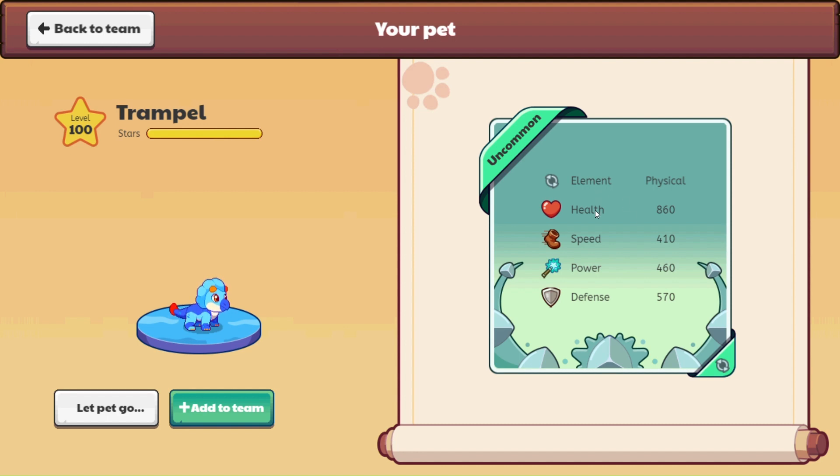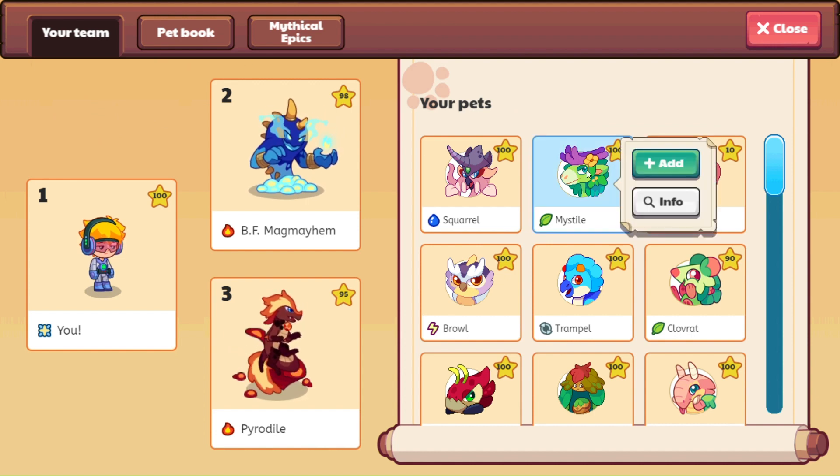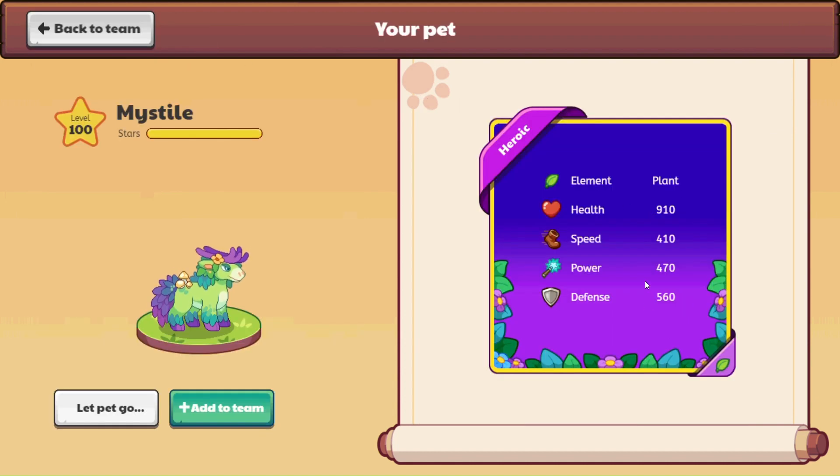For the rarity label — 'uncommon' really just relates to how easy it is to obtain them, whether it's easy or difficult to catch them. I'm not really seeing much of a difference in the values between Trample and Misteel. I've added the numbers together for some of them — Misteel is heroic, and some of the heroic ones are lower than some of the common ones when you add all the numbers together. So rarity doesn't seem to directly determine a higher base stat total.